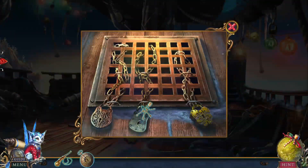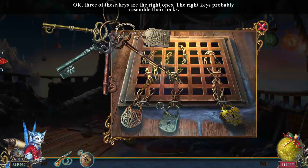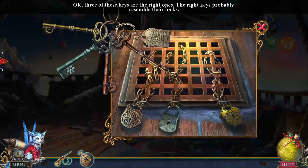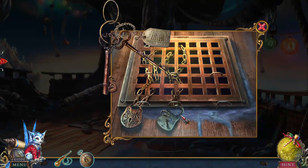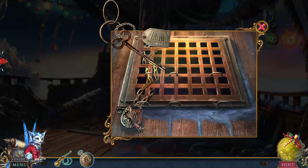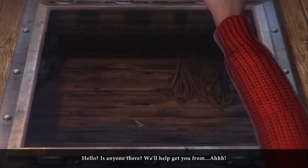So we've got to go ahead and unlock all this. Three of the keys are the right ones. The right keys probably resemble their locks. They resemble their locks? Okay. No, apparently that does not resemble the lock. Tick tock. Hello. Is anyone there?